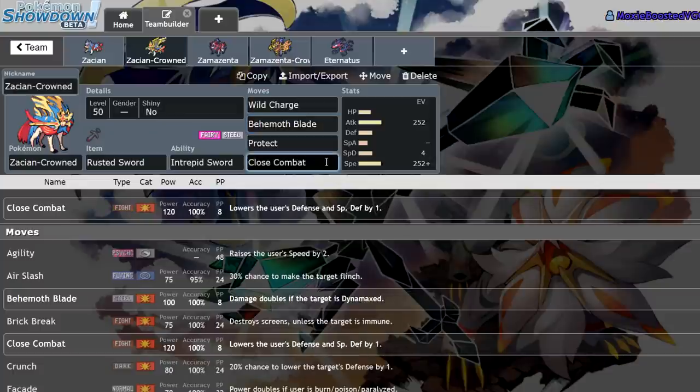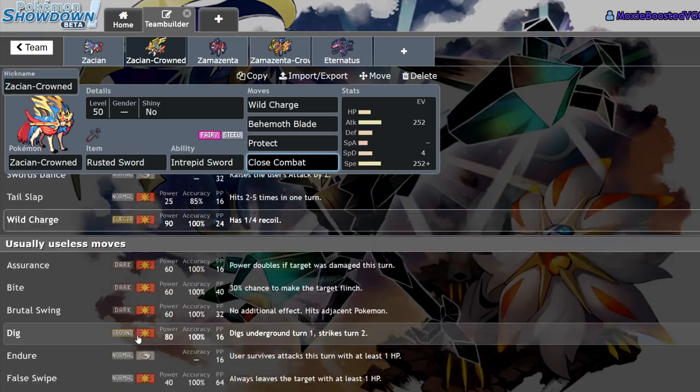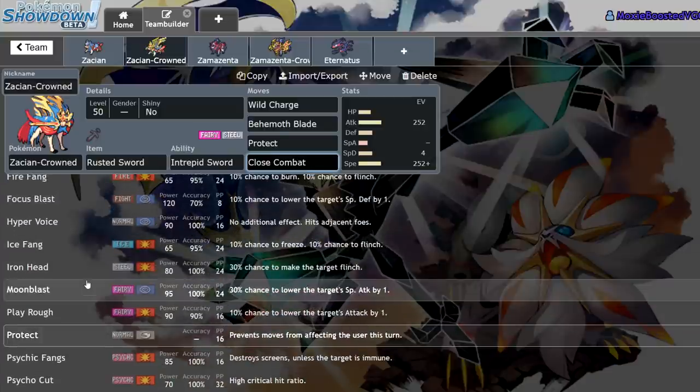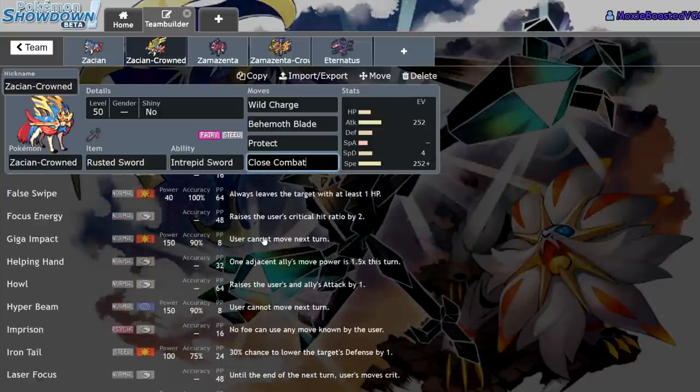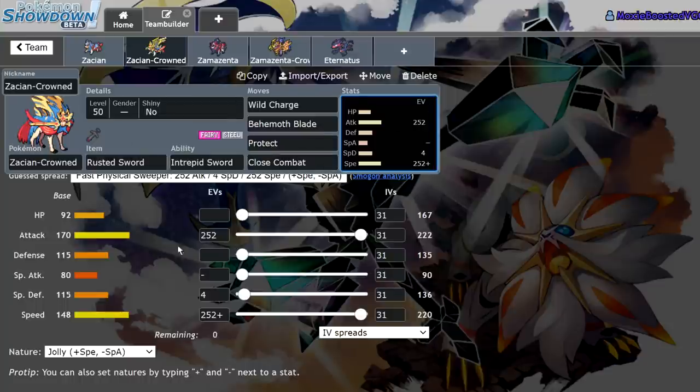Wild Charge is great for hitting things like Kyogre. A lot of people will start off running Sacred Sword, but I feel like the standard will eventually become Close Combat because you'll be able to one-shot things like Stakataka if you don't have a minus-one attack. This thing also gets other moves — Psychic Fangs, Fire Fang, and a couple of other coverage moves. For now, at the beginning of the format when we're still figuring things out, you're going to want to run Max/Max most of the time until things settle down and we figure out which archetypes rule the metagame.